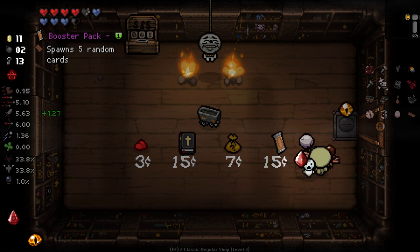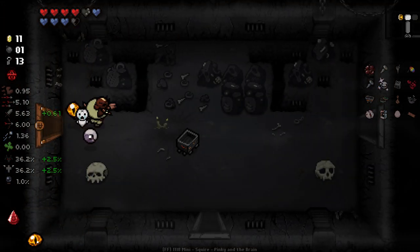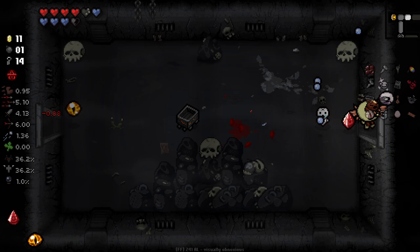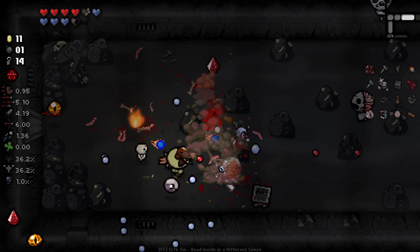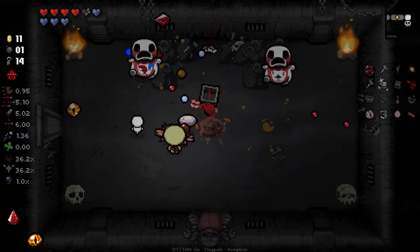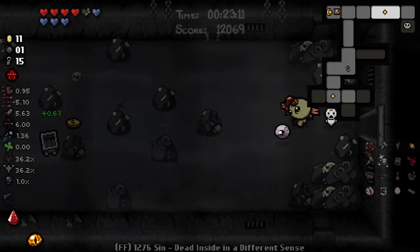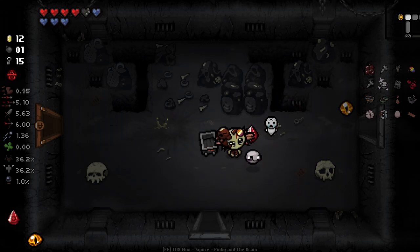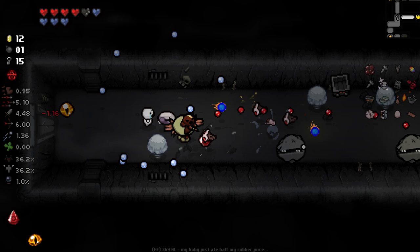We are going to be checking out shops at this point because we do have a lot of keys. I think I'm going to try and buy the Bible here if plausible. I know we're not quite there yet, but four more coins to be able to instantly kill Mum and Mum's Heart is pretty nice. We do have some pennies back over where we came from that we can utilise. The Bible — not exactly the sort of thing you regularly bomb your donation machine for, but hey-ho.